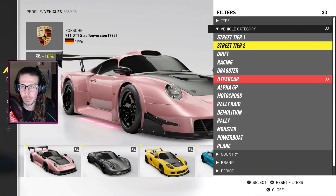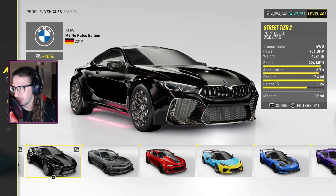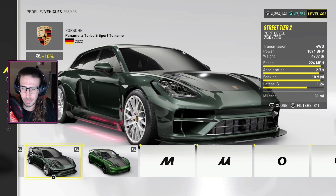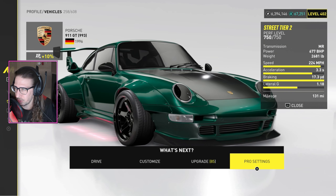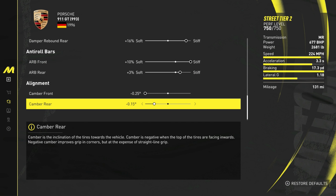For street tier two, I recommend the Porsche 993 — it's a beast, it's fast, and it's cheap. The Panamera is also stupid fast, but I'd go with the 993. Here are the pro settings. Brake balance: 50 — improves it big time. Suspension springs: front 10% stiff, rear 7% stiff. Damper compression: front 13% stiff, rear 10% stiff. Damper rebound: front 19% stiff, rear 16% stiff. Roll bars: 10% stiff front, 3% stiff rear. Camber: negative 25 front, negative 15 rear.